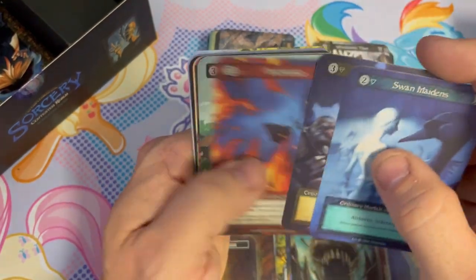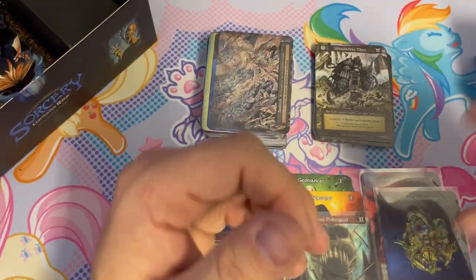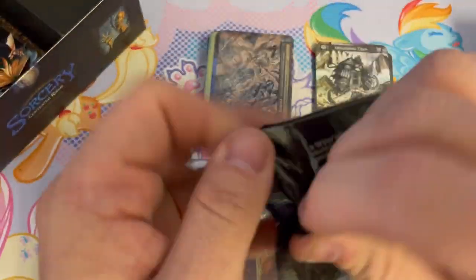Elite giant there. You know what this box needs? It needs more cowbell — and by cowbell I mean uniques.